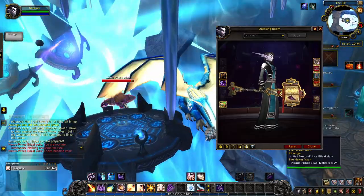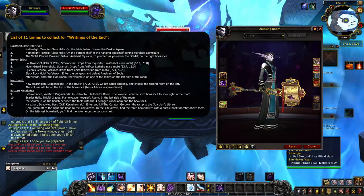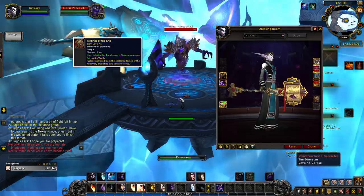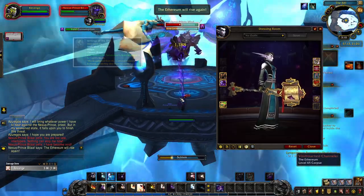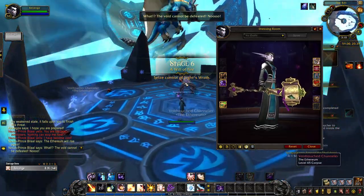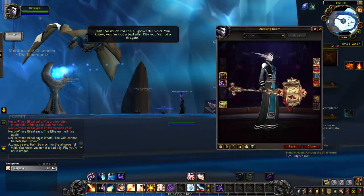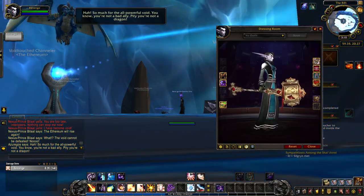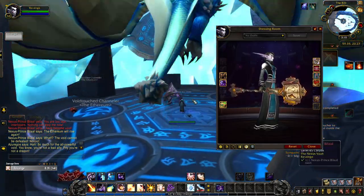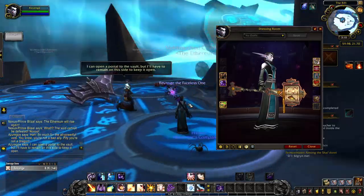Here is the list of the 11 other tomes and where to find them. Combine all the tomes and turn them in to Inkforge, who will then give you the item Writings of the End, which will unlock the Tomb Keeper's Spire in its base pink tint. Afterwards, by completing 30 Legion dungeons on any difficulty, you unlock the green tint. The red tint of Tomb Keeper's Spire is unlocked by completing 200 world quests between Legion and Shadowlands. And finally, the golden tint of the hidden artifact appearance is rewarded to you once you kill a thousand enemy players of the opposite faction.